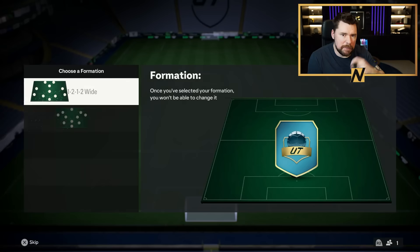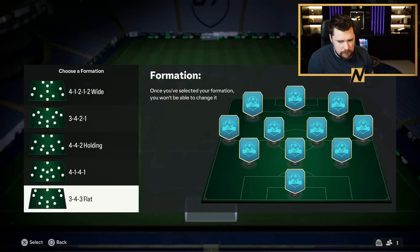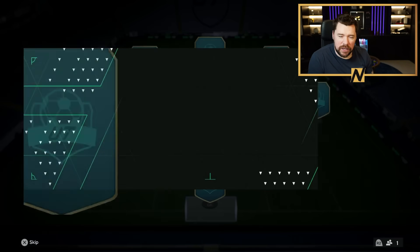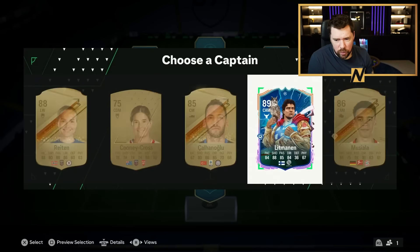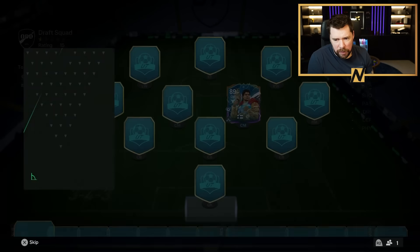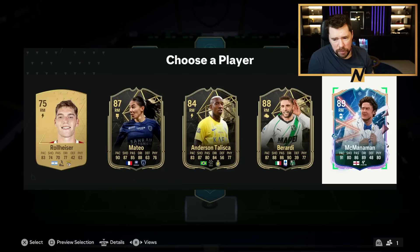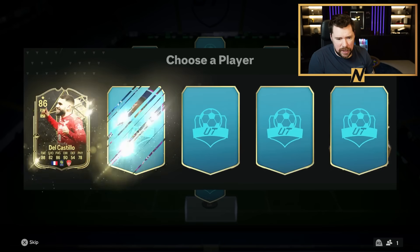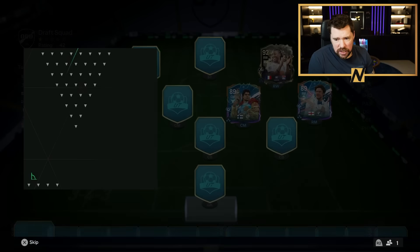Attempt number two. Here we go. We're going to go with 3-4-3 flat. Sometimes this is a problem because if it throws up loads of strikers we're in all sorts of trouble. But if it throws up loads of wingers and right mids and left mids, we're in a good spot. We're going to take the 89 McManaman. He has got a better version in the game now, but I think that's smart to do. And we'll take the 92 Diani as well.